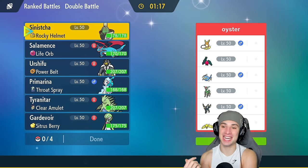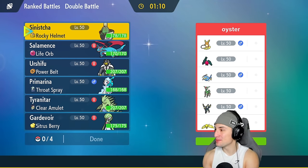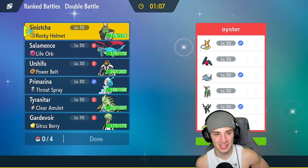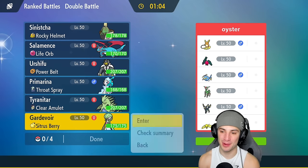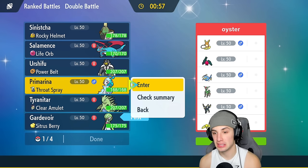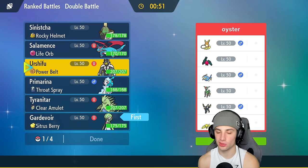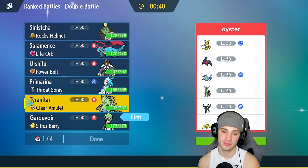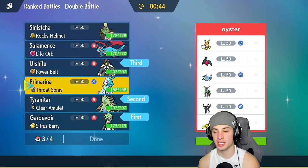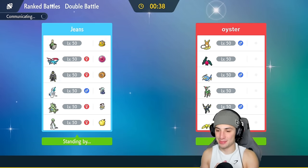Match number one — we're up against a really dope off-meta squad featuring Alolan Raichu, Regidrago, Lanturn, Iron Leaves, Umbreon, and Regieleki. I love going up against teams like this. We're going to pop Gardevoir's Trick Room here. We'll lead Tyranitar and bring Primarina and Urshifu in the back. I'd rather lead Ttar over Salamence since I expect them to lead Alolan Raichu.